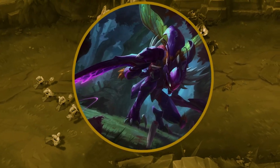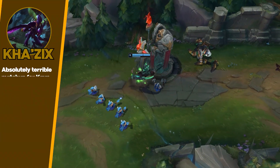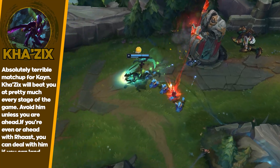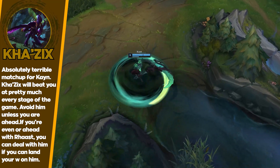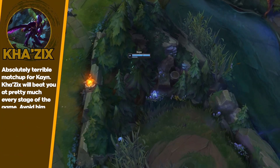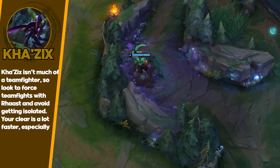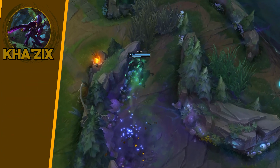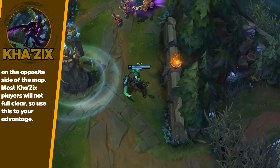Kha'Zix is a very annoying matchup for Kayn. Since his isolated Q does a lot of damage, you can't really 1v1 him. The only way you can really beat a Kha'Zix is if you get ahead early. You have a faster clear which is a big pro against Kha'Zix — you're able to get on the map a lot quicker and impact lanes before he can. But it's team luck — Kha'Zix usually gets fed, especially in lower elos where the enemy team always just feeds him early. If he does get that lead rolling he does outscale you, so it can be a bit annoying for Kayn.